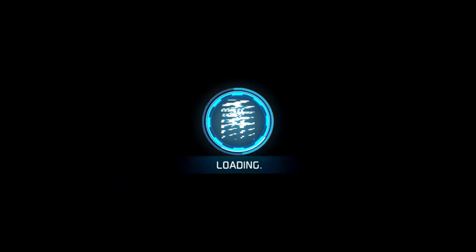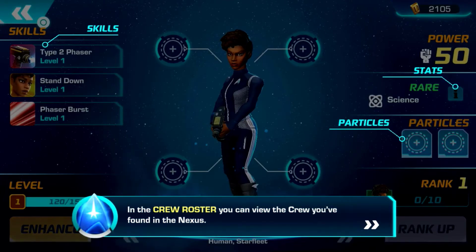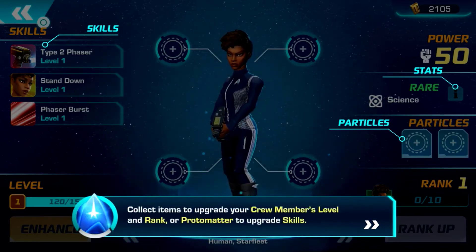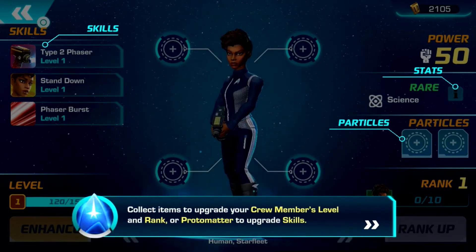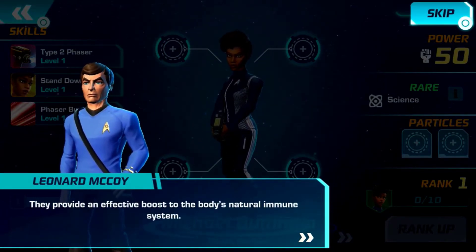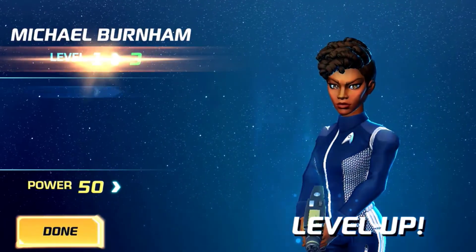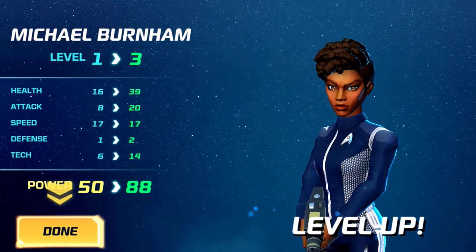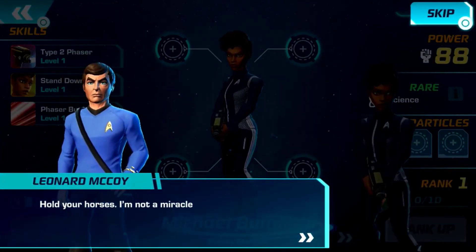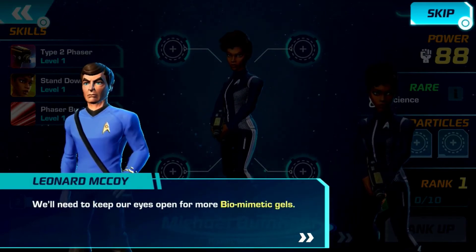Let's open up our roster to take a look at who we've got on our team. So Mikhail Burnham — this is who I've found in the nexus so far. You can collect items to upgrade your crew members' level and rank, or use protomatter to increase skills. Okay, biomimetic gel helps us level up it looks like. Thank you, Doctor — Dr. McCoy is giving us some healing and upgrade tips here.